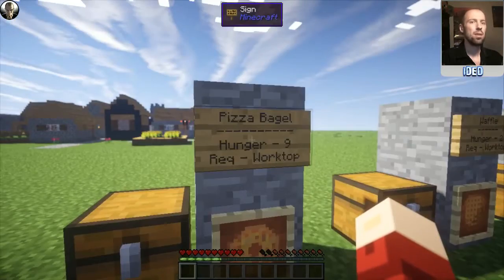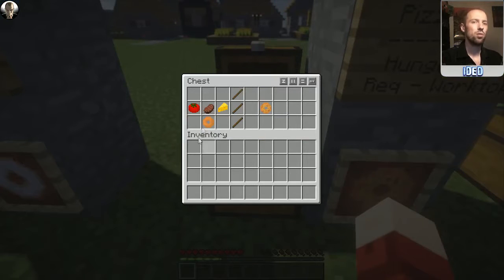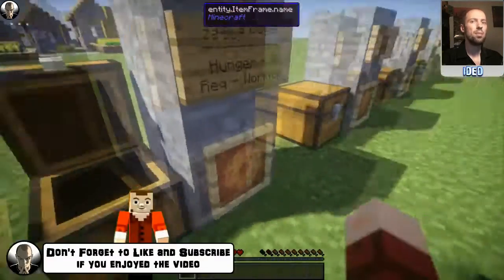There's also the pizza bagel — restoring a hunger of nine, so this is a really good piece of food, and requires the worktop. It does require some additional ingredients: you need the bagel at the very bottom in the middle, a tomato, a steak, and a cheese across the centre, and that'll make you a pizza bagel.